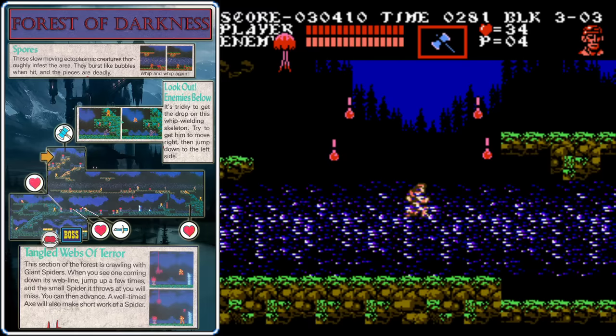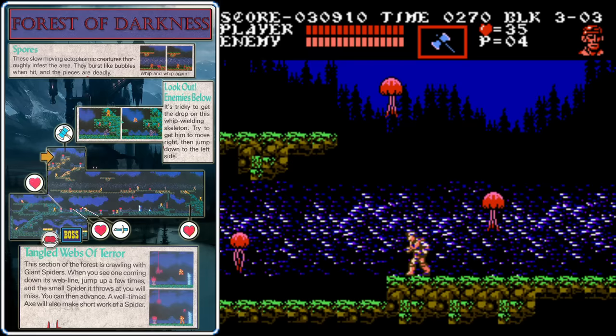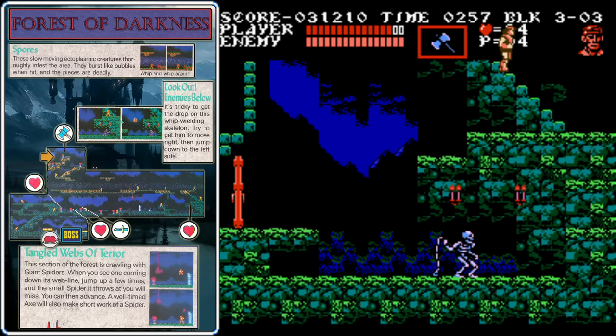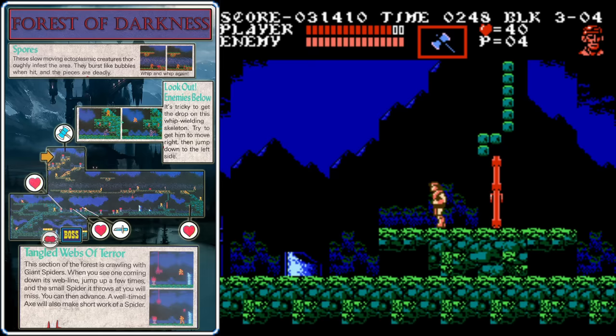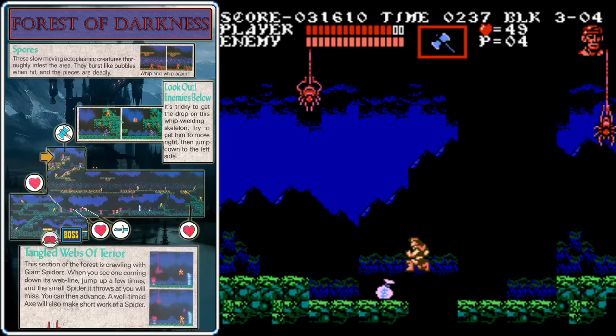You'll see these jellyfish enemies. Whenever you hit one, it'll spawn four smaller ones, assuming there aren't any on the screen already — there can only be four small jellyfish on the screen at once. If you're in the right position, you can kill them all with one throw of the axe. The ones on the ground can actually be pretty easily jumped over, so just jump over them, leap over the pit at the end, and head down the stairs. You want to be aggressive with this skeleton — hurry to the left and jump from the upper tier and hit him while you're in midair. Then grab the hearts on the right and head through the door. There'll be a bunch of spiders that come down from the sky, then they shoot a smaller spider at you — let them shoot the spider and then move forward.